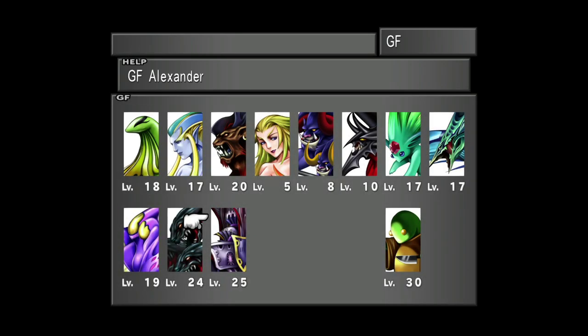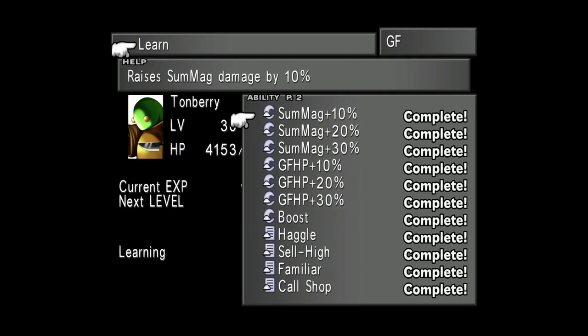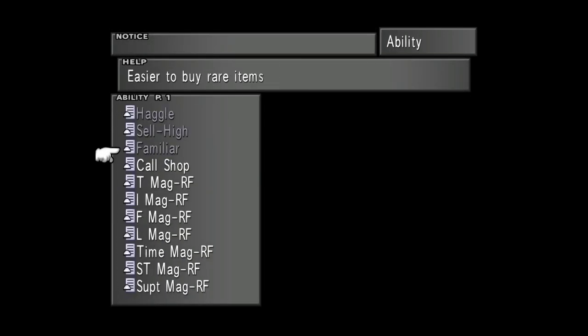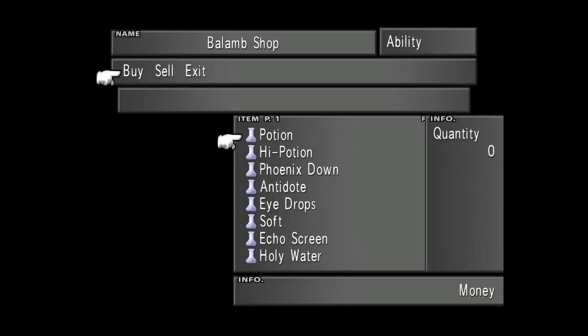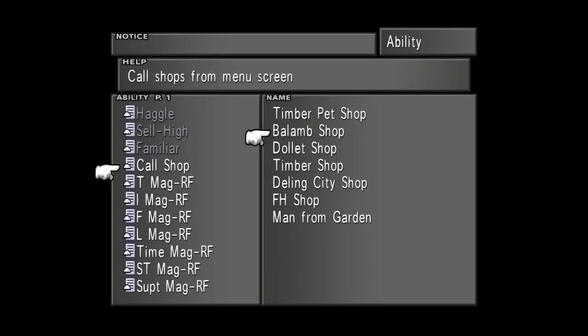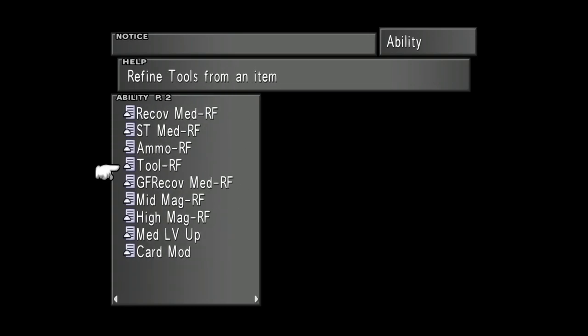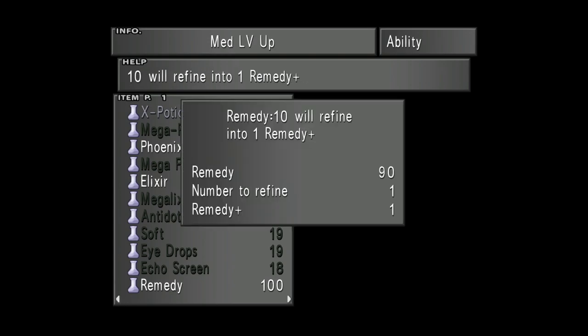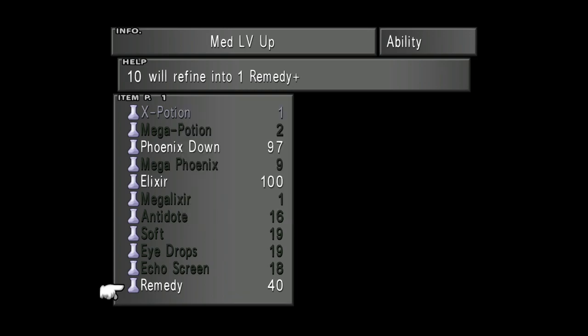Once you've got Alexander's Med Level Up ability, I strongly advise using Tonberry at this point for the shop abilities. Call Shop in particular will allow you to call the shop without having to visit one. You can also use Familiar — not sure if Remedy can be purchased without Familiar learned, but either way you'll want to learn it. Once you have those abilities, head to any shop through the ability screen. Purchase Remedies — they're very cheap. Then head back to the Ability menu and use Medicine Level Up from Alexander. Remedies will transfer into Remedy Pluses at a rate of 10 to 1. Seeing as we need 6 Remedy Pluses, we require 60 Remedies. And there we have it — 6 Remedy Pluses, as simple as that.